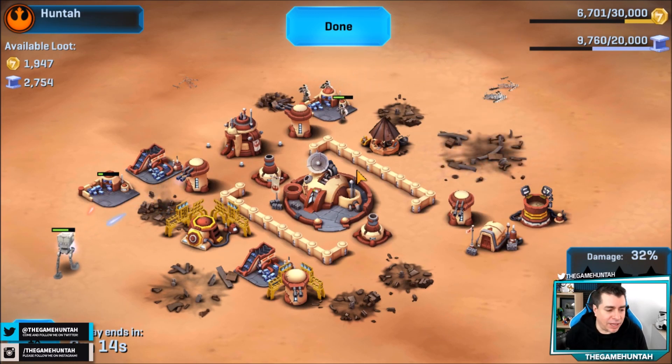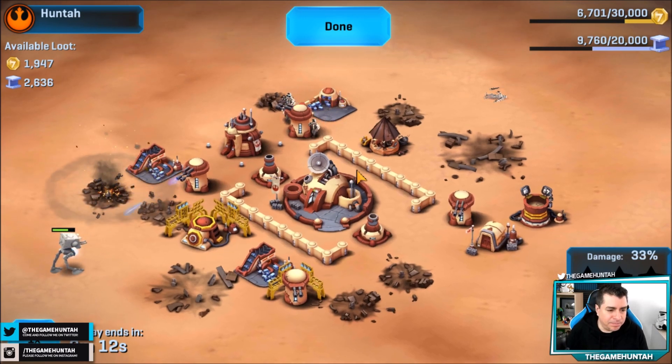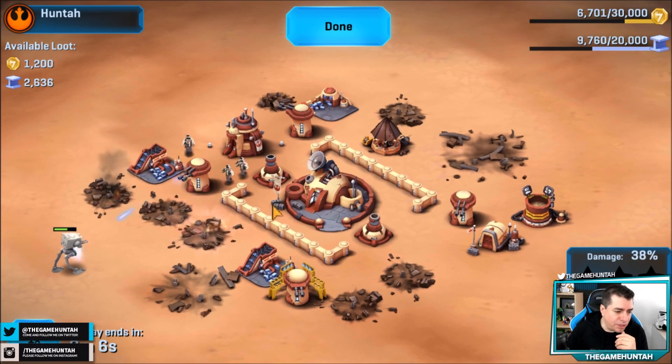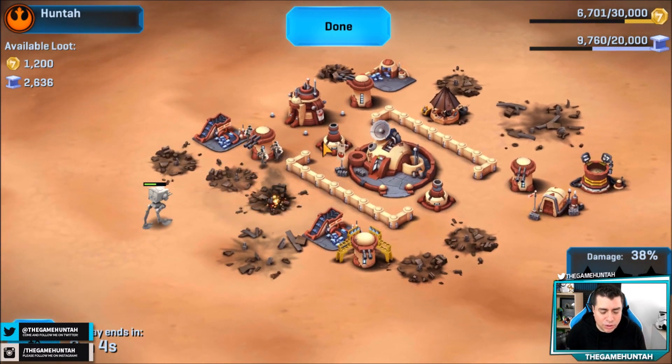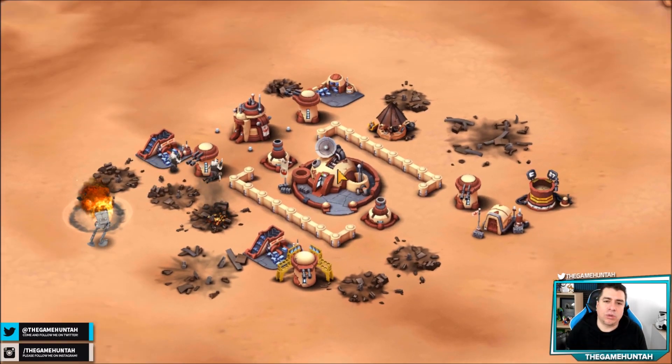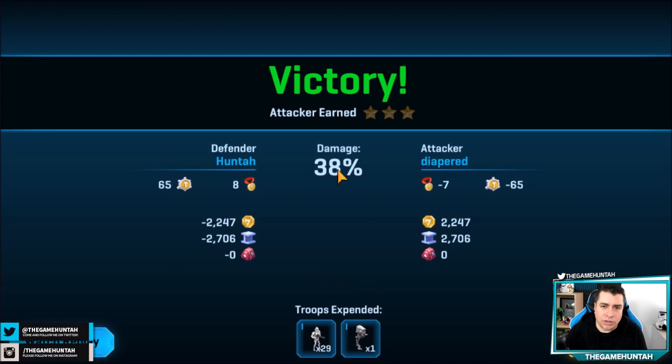I believe it is working because for the last five attacks I've been able to stop the Empire five times — that's pretty good, 100% for now. I got some good support from the squad center, and those mortars in the middle of the base close to the headquarters are just critical. Those are the ones allowing me to take care of all the infantry units, especially if somebody tries to deploy all the stormtroopers in one specific location — the mortars can take care of them in one go.